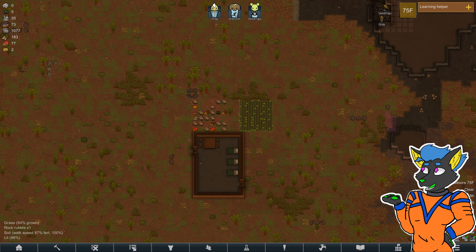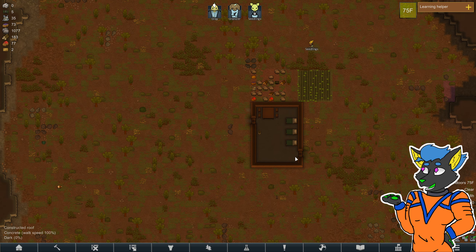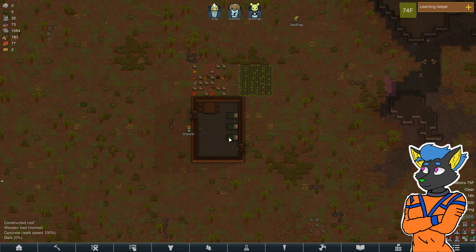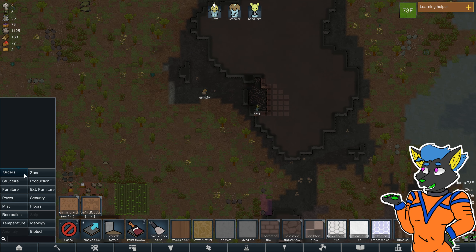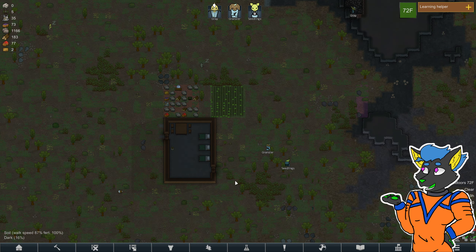Gotta put our food and stuff indoors — that's probably my next plan here. Which means we should probably build a new common room and turn this into our warehouse. We probably don't need all of this. Quite a bit of starting steel at this point in the game.